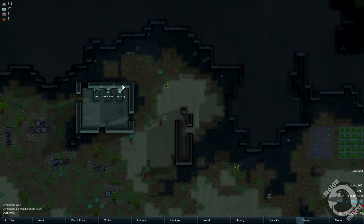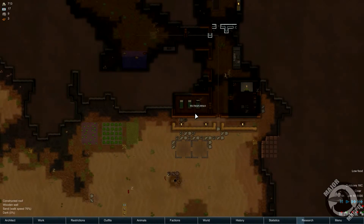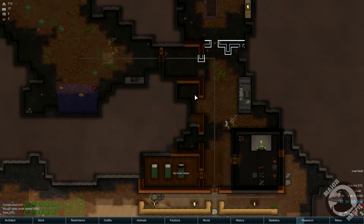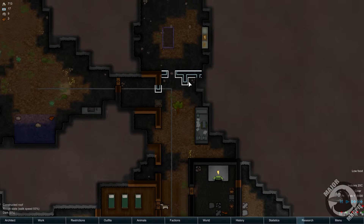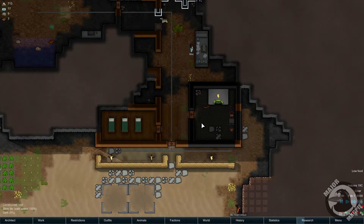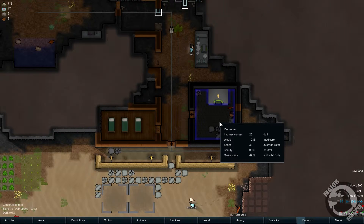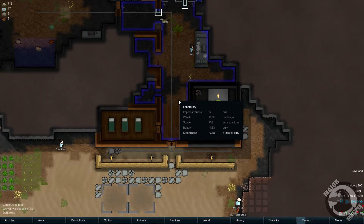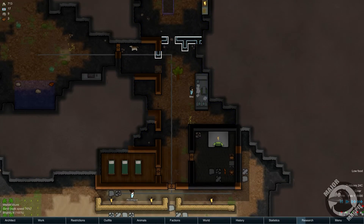Once our dudes wake up we're going to go ahead and remove these beds — just dismantle them. Let's see how our rooms stack up now. This one here is dull, mediocre, average sized, neutral for beauty, and cleanliness is a little bit dirty — about half as bad as it was before. I'm impoverished for wealth, space rather tight. But it's getting better, we're making improvements now.